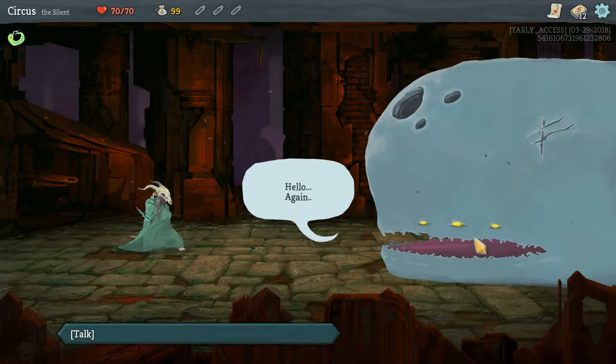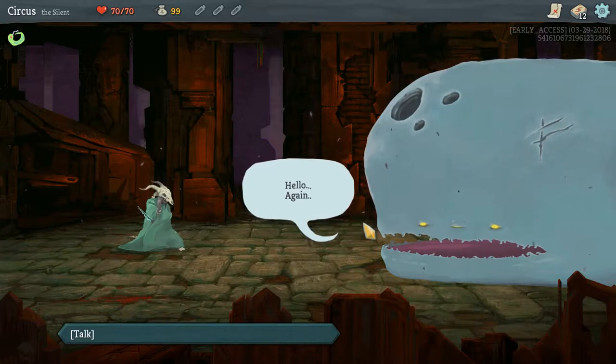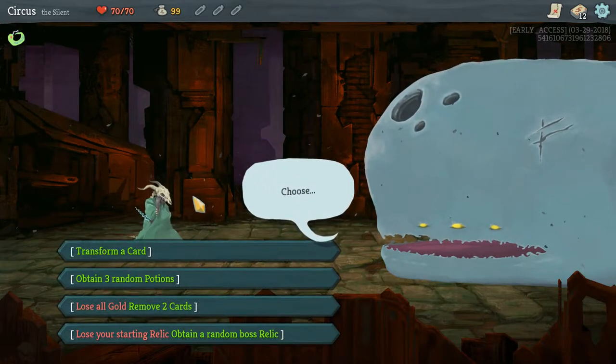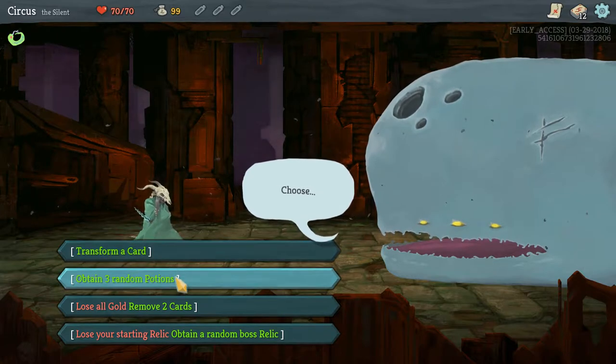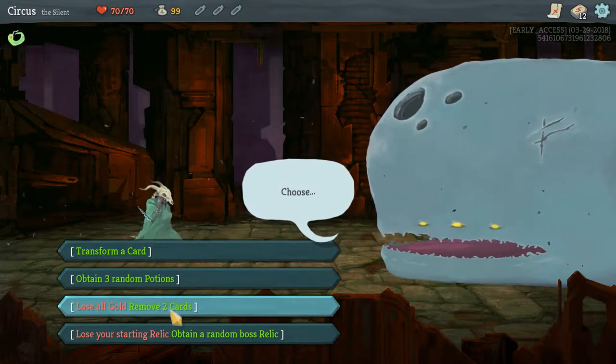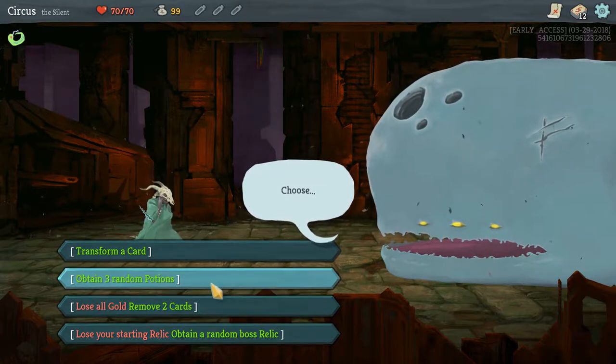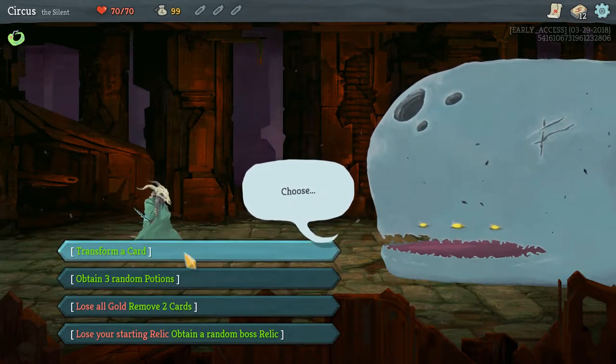We're going to talk to our well-ish friend who looks like he may have six eyes. Right off the bat we can: transform a card, obtain three random potions, lose all gold to remove two cards, or lose our starting relic and obtain a random boss relic.